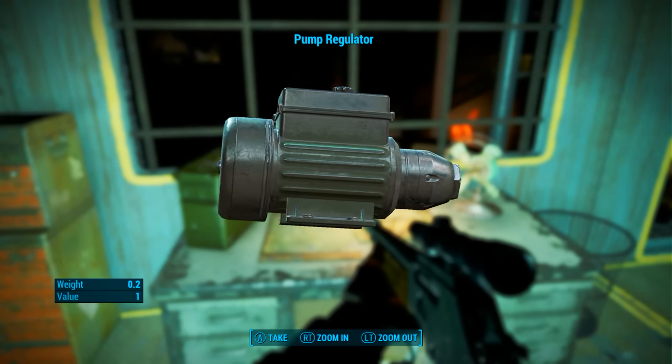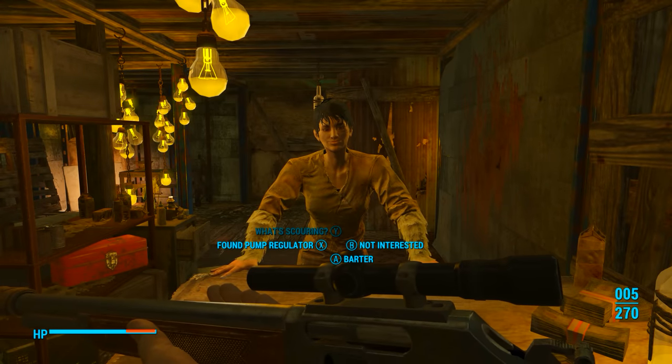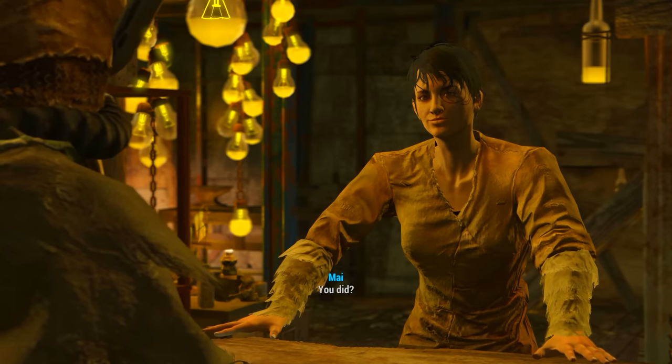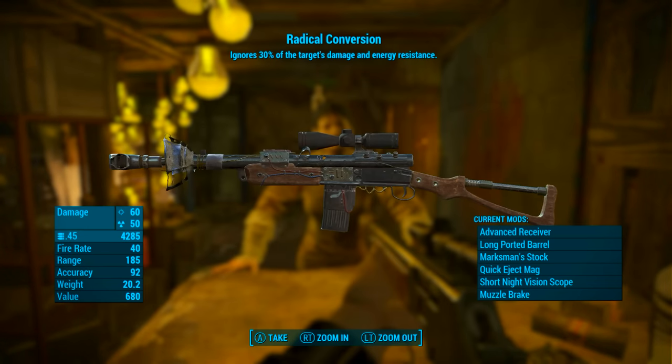Don't worry, it is marked with a quest marker so it is quite easy to find. Once we pick it up all we need to do is head back to the Nucleus and to Mai. We need to tell her that we found the pump regulator, and before we even finish the quest she will reward us with Radical Conversion.